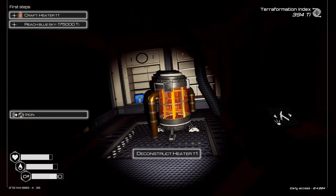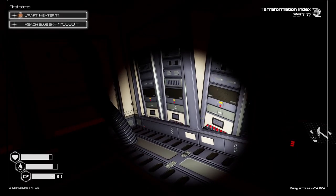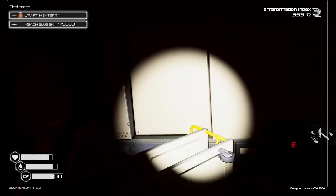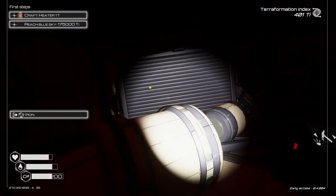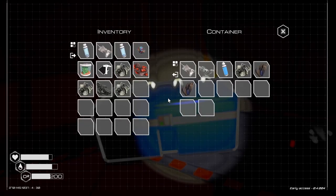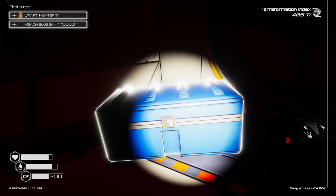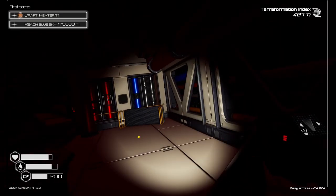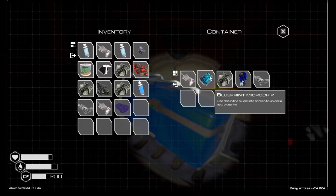Now all you have to do is click on it and it will destruct — that should give us... yes, it gave us what we need to build the heater. Now that we've got the destruct tool, let's go through this way too — there should be some more stuff over here, another corridor. Oh, I don't want to destruct that. Okay — another water, aluminum. We have not gotten any aluminum yet. Space food.